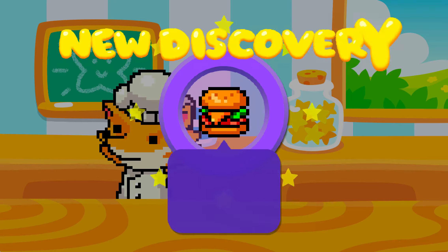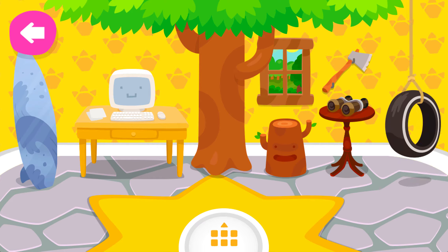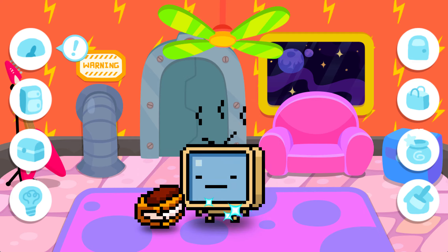You can mix any three items together to craft and discover your own recipes for over 250 foods. Players express their style with each pet by decorating their house with over 200 decorations.